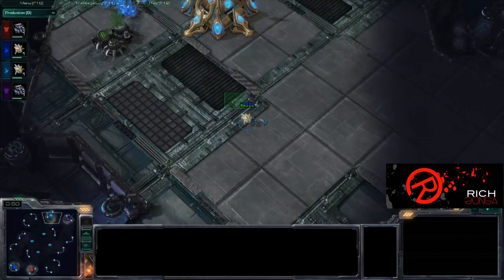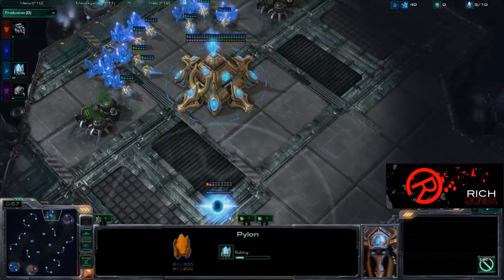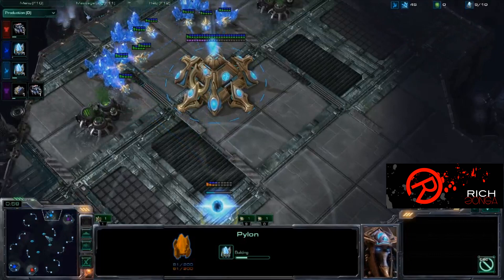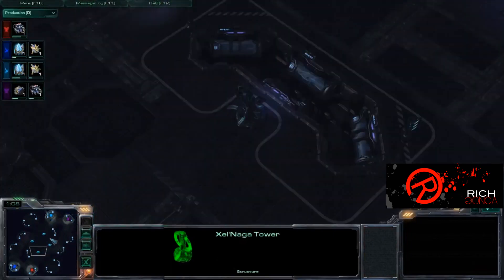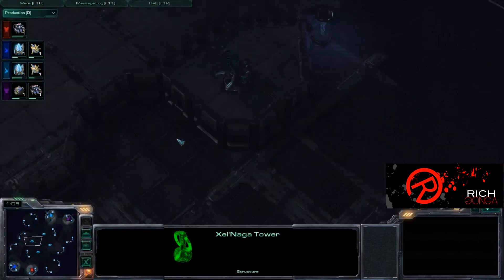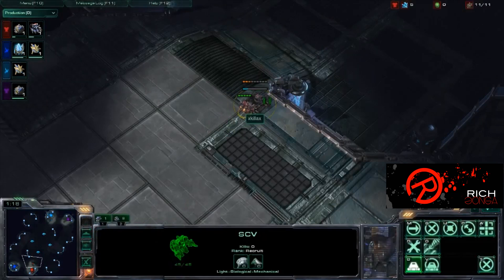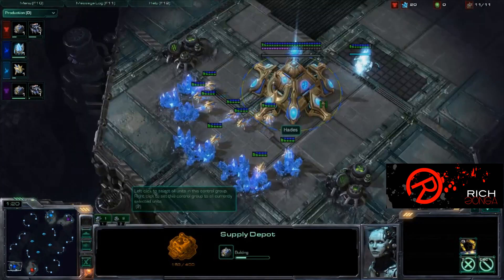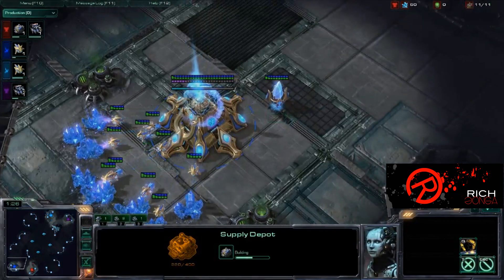We do have a probe — our Master had him running around in circles, and he will be throwing down his Pylon. On High Orbit, if you can secure these 4 watchtowers between you and your opponent and each split them, taking 2, you will basically have vision over the entire map, which is exactly what you want. You will know exactly what your opponents are doing or when they are moving out.